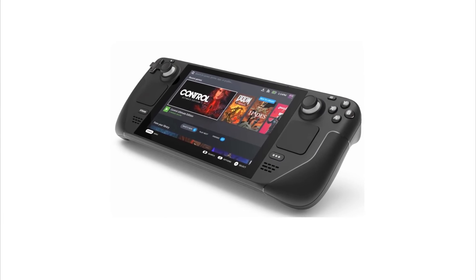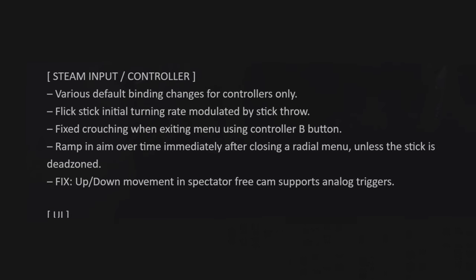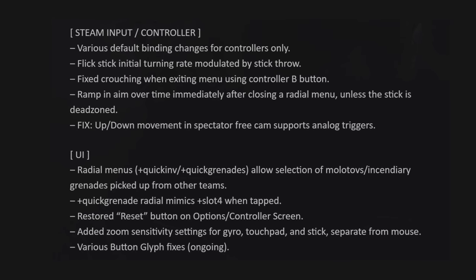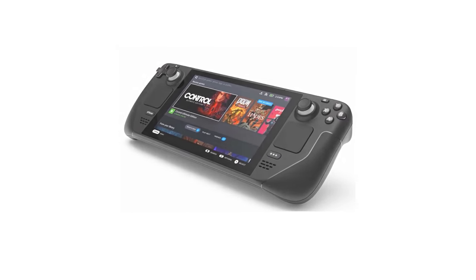Valve are continuing to gear up for the Steam Deck's release by optimising CSGO's controls and menus for the device's many quirks. I believe this applies to the UI changes in this update as well. It's very important for Valve that their own games work well with the Steam Deck, even a game like CSGO which you'd think would be the worst sort of game imaginable to use with a controller.